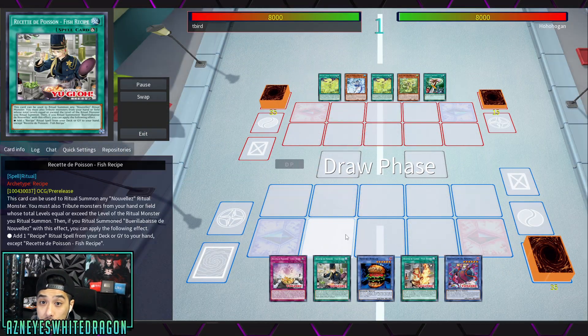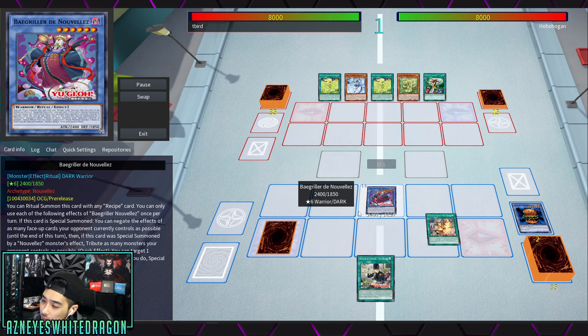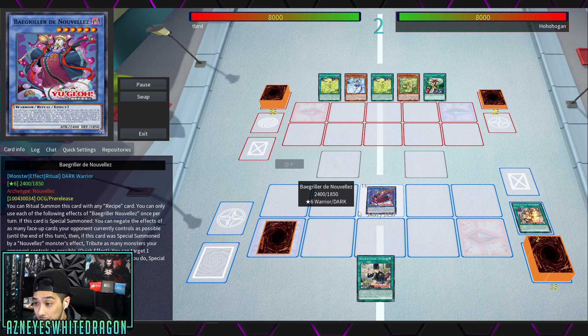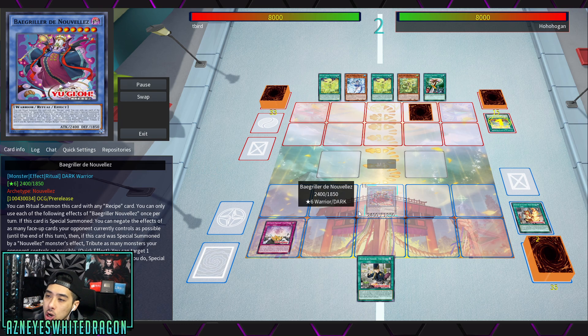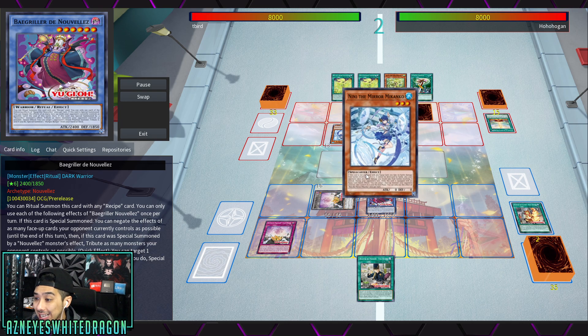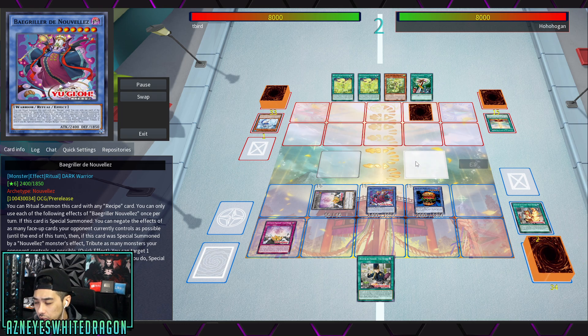What's up guys, I want to talk about the Nouvelles archetype — the burger deck. Some of you might think it's a meme deck, but I've already shown you guys it beating the Kashtira deck, which is arguably one of the stronger decks in the game. Let's explain what the archetype does and show some gameplay to back up what I'm saying.